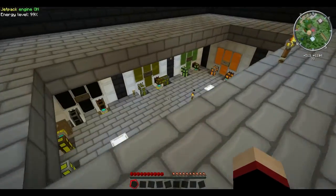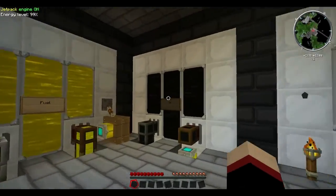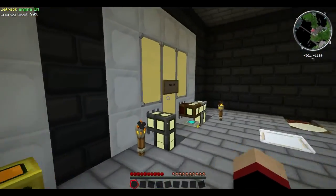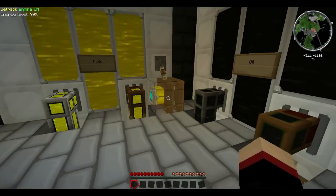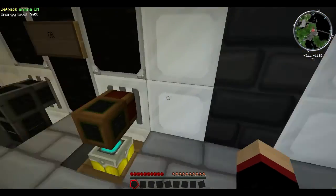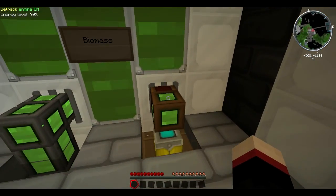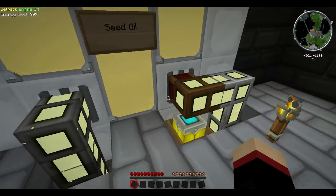Over here is all of my fluid storage. I've got fuel, oil, creosote oil, biomass, biofuel, and seed oil — and these are all full because they're being fed from somewhere else. Some have little pipes coming out but not going anywhere. What these were for was my wife or one of my kids could come over here, pop down a portable tank, and get whatever they needed off these wooden pipes.